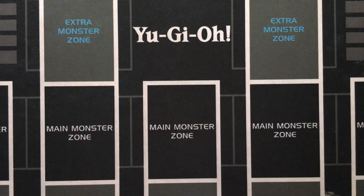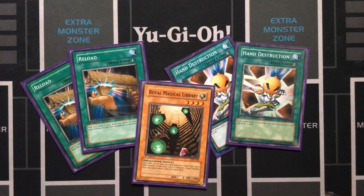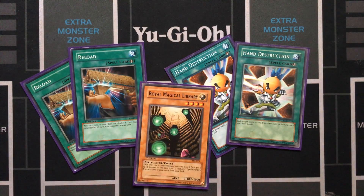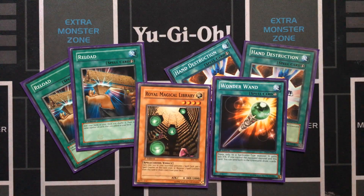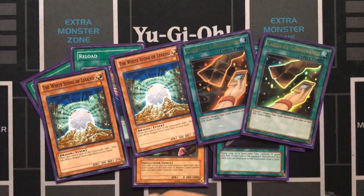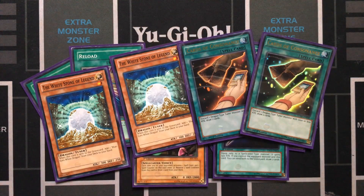A couple more cards I was thinking about including: two more Reloads, two more Hand Destruction, and a third Royal Magical Library. You could bump another Reload — that's not a terrible option — or another Wonder Wand. If you ran Double Summon, you could absolutely run Double Summon plus a third Royal Magical Library, as well as two Whitestone of Legend and two Cards of Consonance — similar to Trade-In in terms of what you're discarding and drawing — just to thin the deck and keep going with your Exodia play.